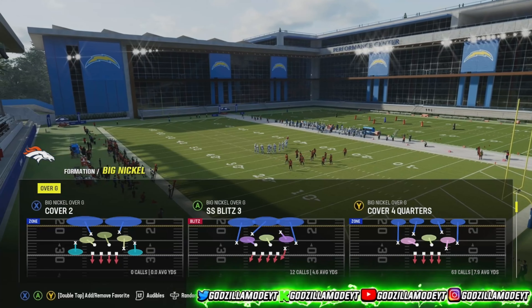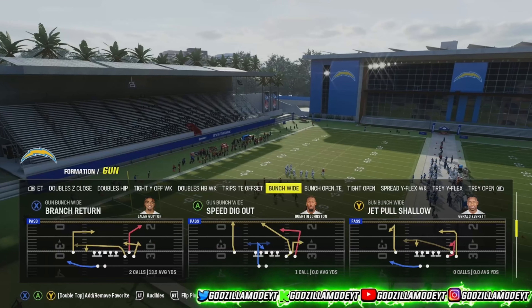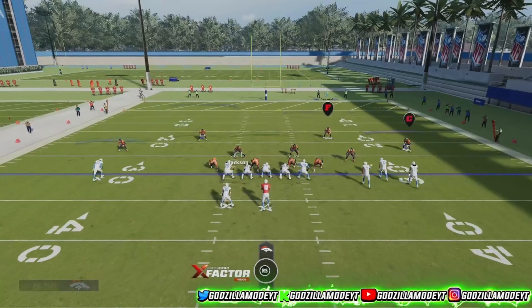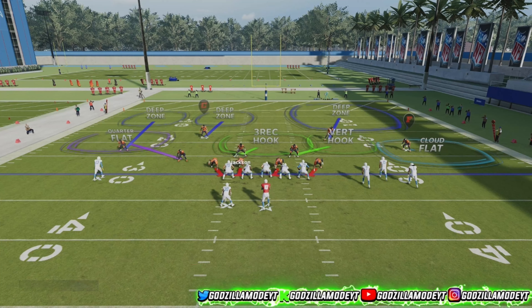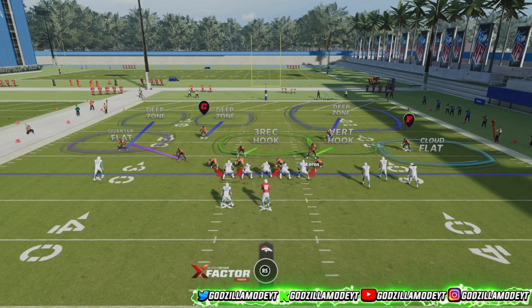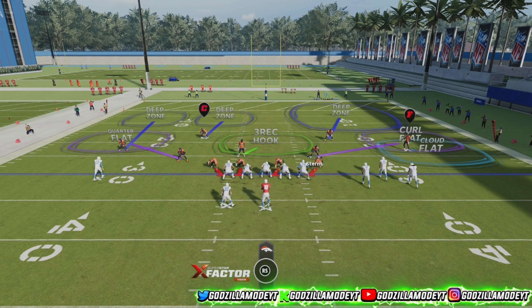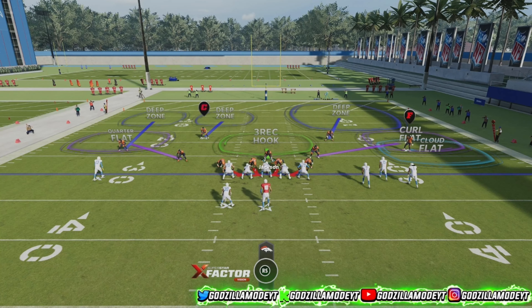Cover Six is really good against every offense in this game right now — especially bunch formations. What you want to do against bunch is run a cloud flat on the right side. Sometimes they'll put a curl flat on this side, so you're essentially doubling that side. Then user your guy and pinch the line — you're doubling that side, and the cloud flat is basically going to guard every corner route on that side as long as it's backed off. You can turn on zone drops, but that will cancel out the match.